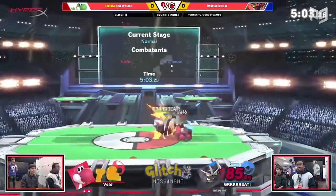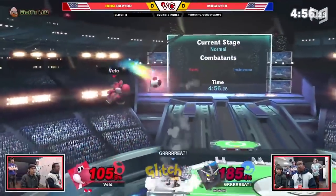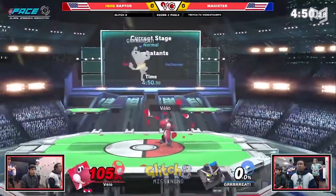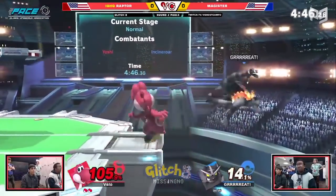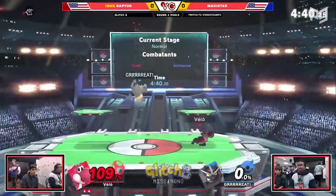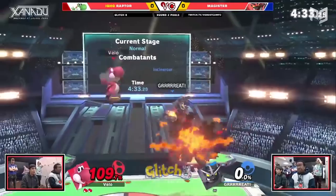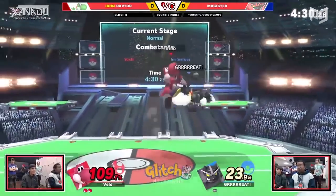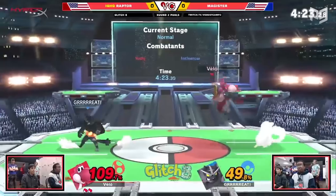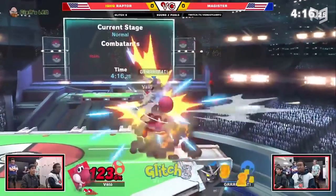Incineroar is another low tier that suffers from the 'outdone' syndrome. Incineroar is a heavy grappler with a lot of raw kill power and damage output. He can get a ton off of one grab and can be pretty hard to kill too, and he's gotten buffs that have helped him out a little. The problem is he's super slow, so it's hard for him to chase down the grab. His command grab is also kind of slow and easy to react to. He does have a good counter that helps him with disadvantage, but it's not that hard to bait his counter out and punish him for it. And then there's his up special, which is one of Ultimate's few actually bad recoveries. Compare him to Bowser, who has better out-of-shield options, a better command grab, much faster ground speed, and even better damage and kill power — it's clear who the better heavy grappler is.